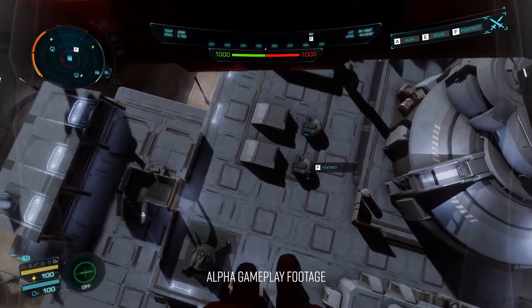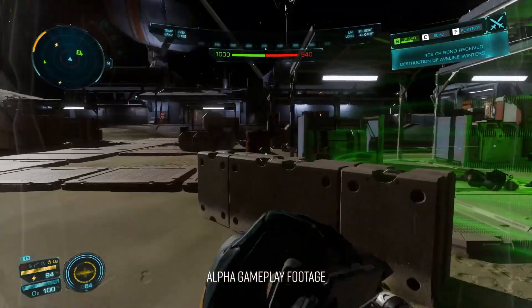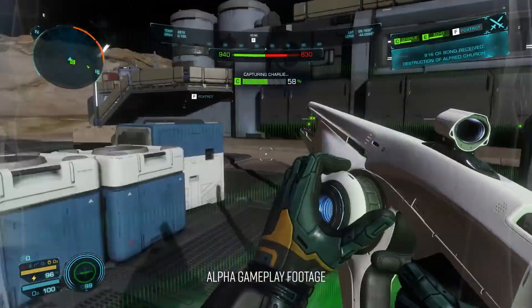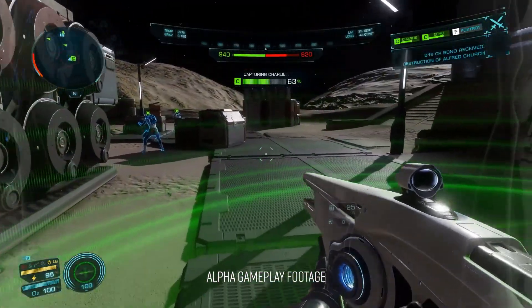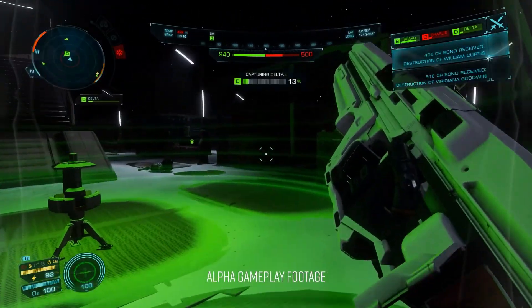Conflict zones are 12 vs 12 battles, with each side comprising of both players and AI. To win you will need to deplete the enemy reinforcements, either by killing their troops or by capturing the vital comms points located around the conflict zone.